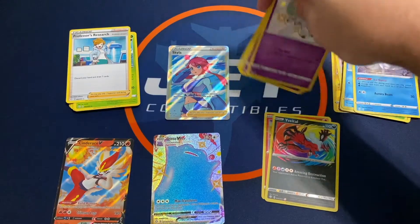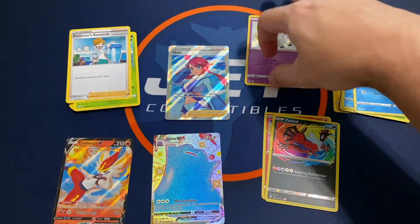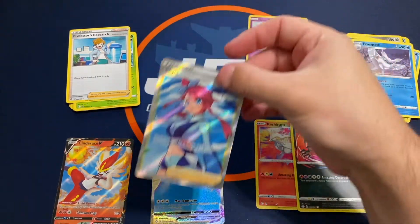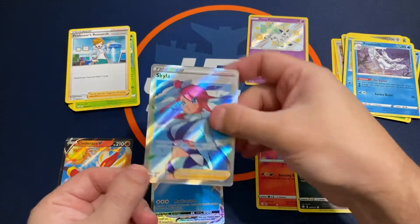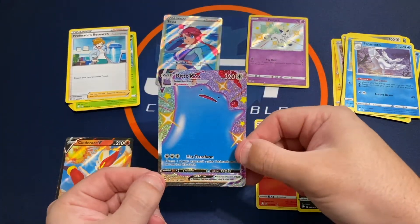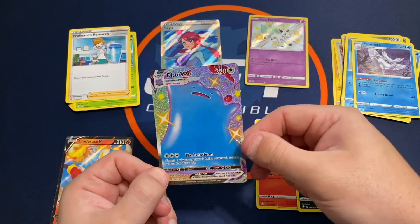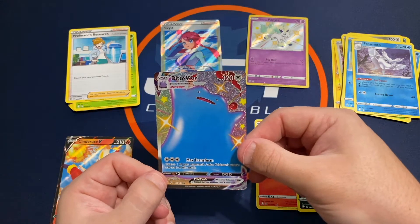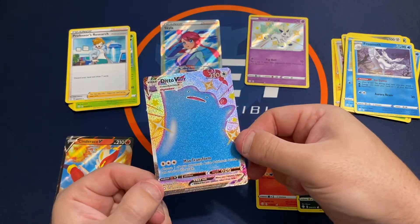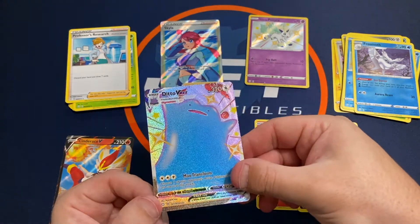So overall, we got five baby shinies out of 18 packs. Two amazing rares. A nice full art Skyla. And then probably my favorite — Skyla's awesome, but I pulled my first Ditto V-Max shiny V-Max, so that one's really cool. I like that, I like Ditto, so I give it a high five. Very happy to pull that one.